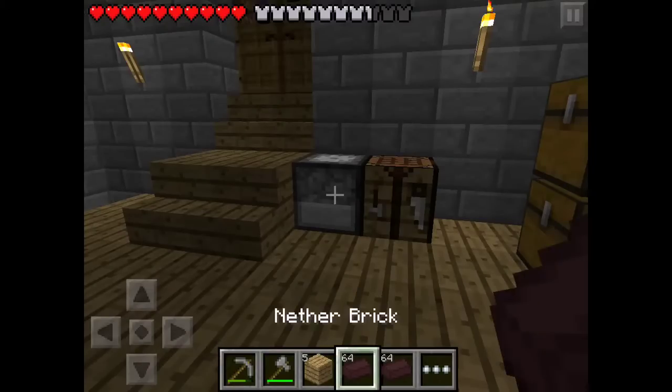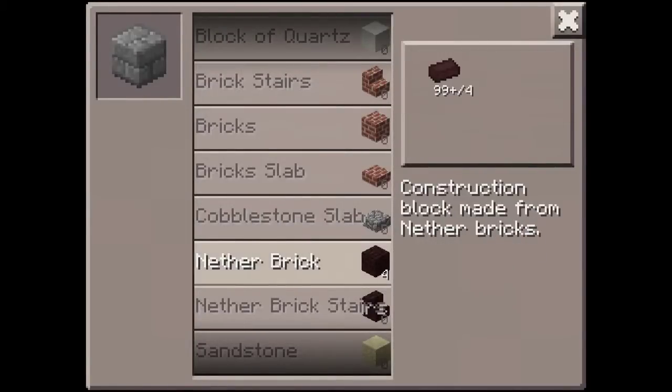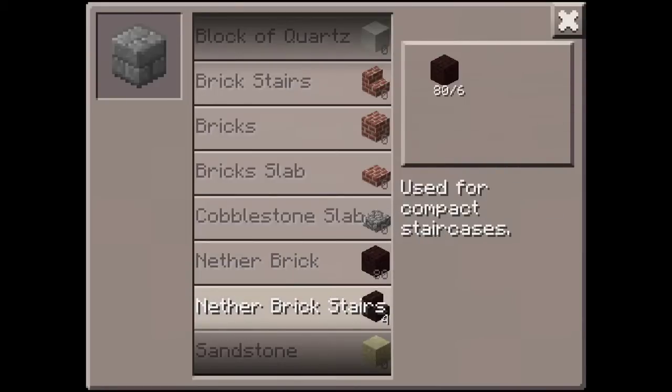So these are just called nether bricks. Let's make a bunch of these because we need the blocks and the stairs. We have a lot already but I wish there was a faster way of doing this. We're gonna need a lot more actually.